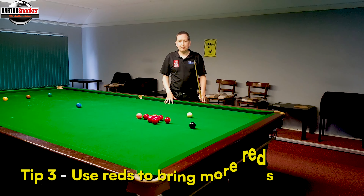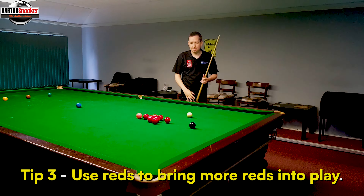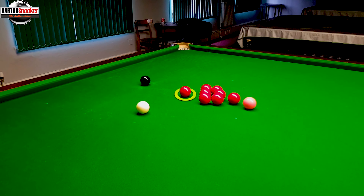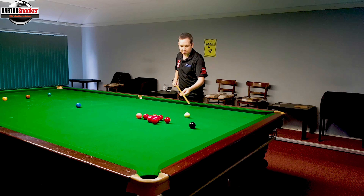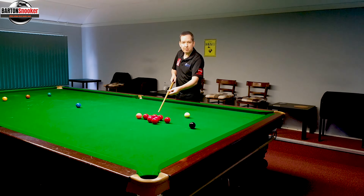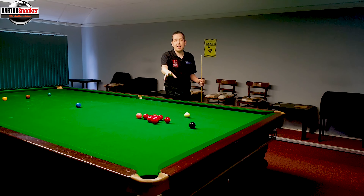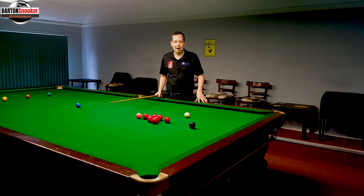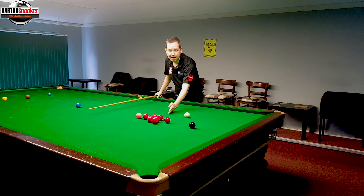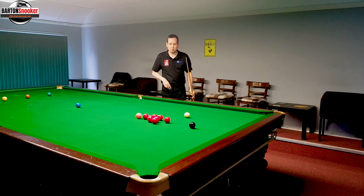Another big thing that's going to help with your break building and get you to that next stage of making bigger breaks is using reds at the bottom of the pack to your advantage. This red here is at the bottom of the pack — it would be easy to pop the black and bounce off the cushion and try and leave myself on this red and pop it. But it's a great example of where I could pop the black, leave myself a little bit low on this red, and then I'll be able to either roll through and disturb all the reds or screw back off the red — depending on where I land — and bring all the reds into play, knowing I'm going to leave myself a shot on the black. When you're trying to get those bigger breaks, instead of just playing on that red, leave yourself a little bit short — that's going to really help bring out more reds.